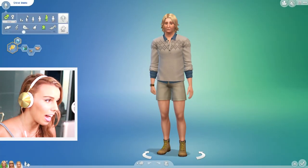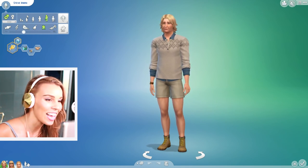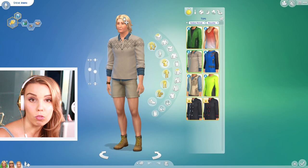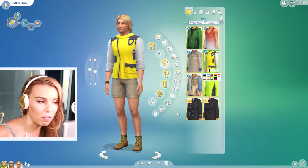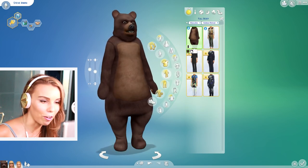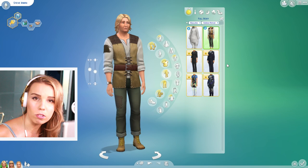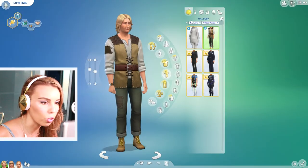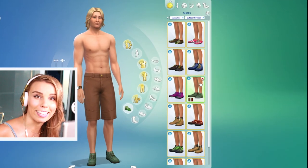I used the Crocodile Hunter to show off the new Create-a-Sim clothes — may he rest in peace. There are new male items, including the famous bear costume, and a mini version for kids. There's also a character called the Hermit you can visit if you find the deep woods, which is a secret area in this game pack.